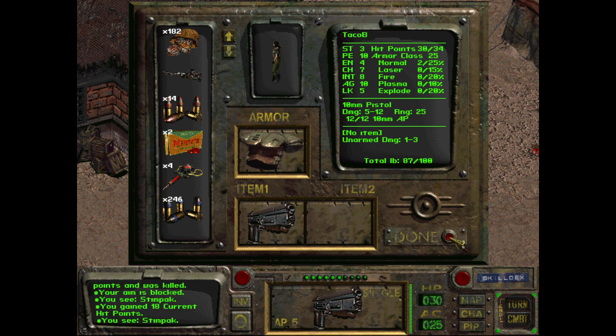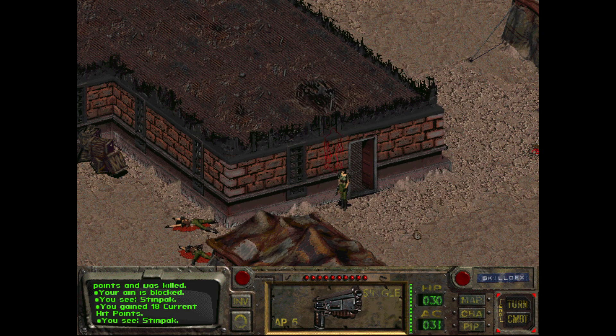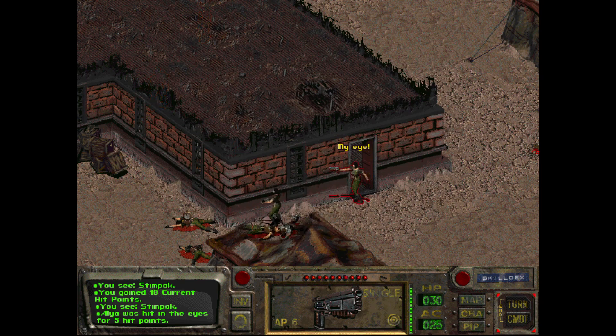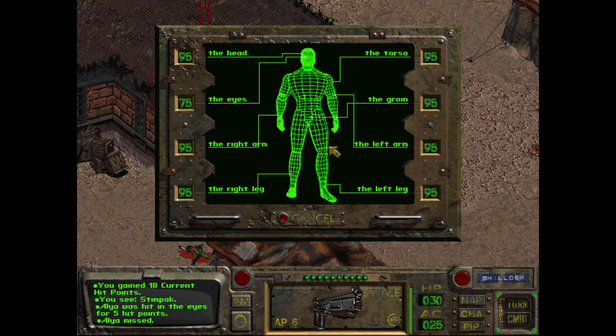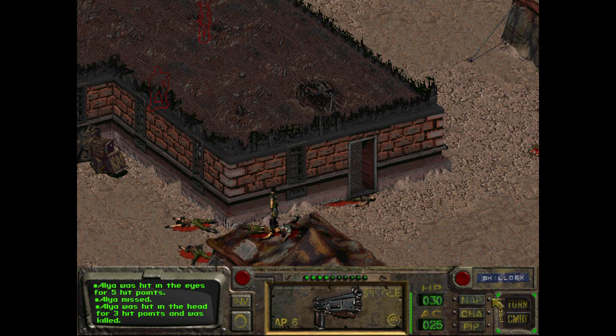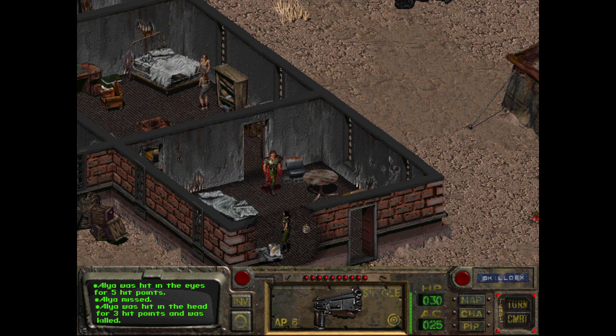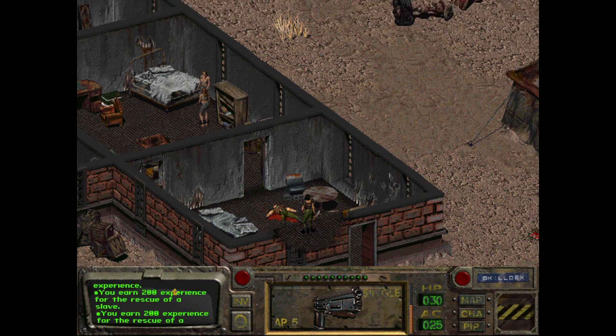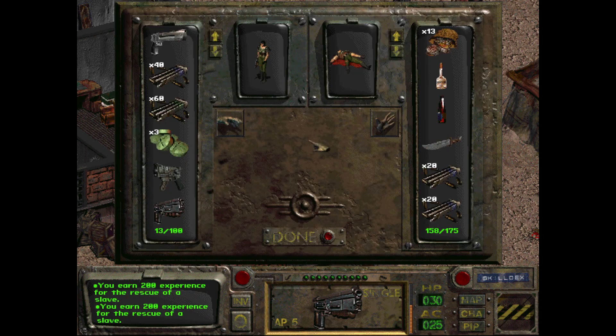We're gonna need another stim for this - she hits hard. There you go, deal with that. Shoot him in the dick, yeah dick shot makes it work. Done, combat over. Well, we rescued a couple slaves, gained a lot of XP, got a lot of loot. We lost Ian but we'll go somewhere and pick up a new companion, it's not the end of the world. He was pretty good but he served his purpose.